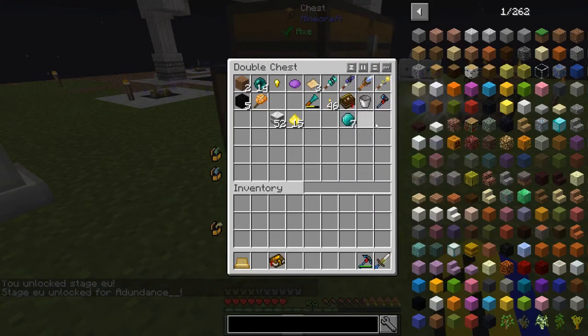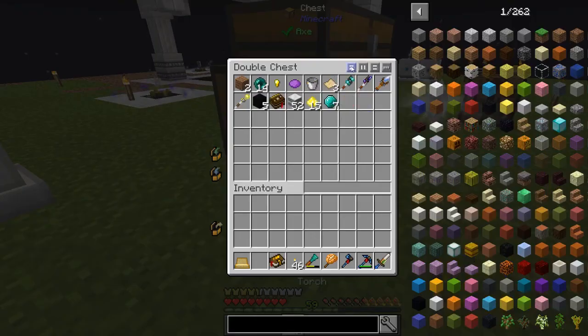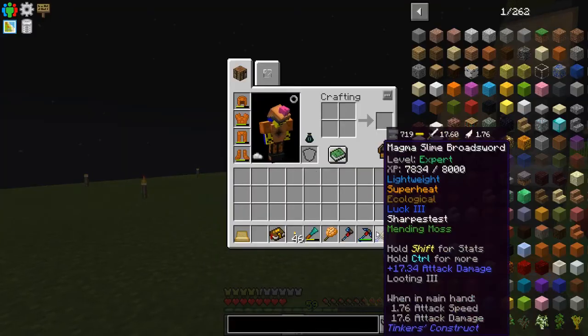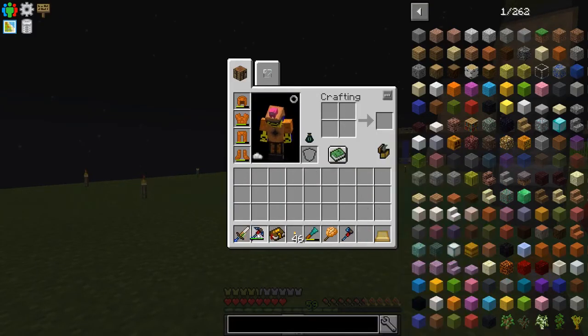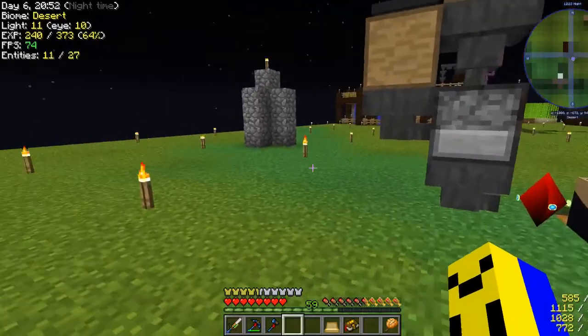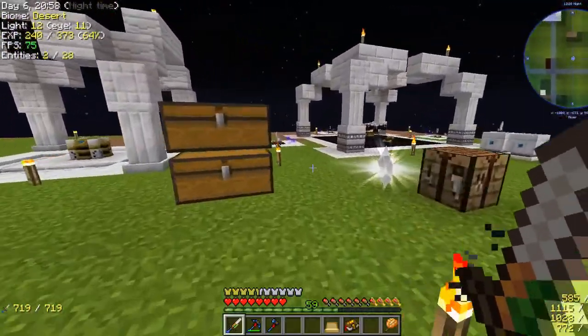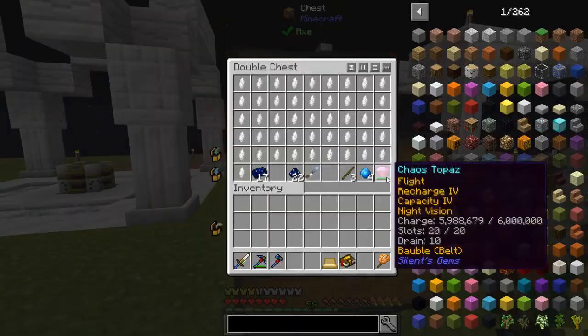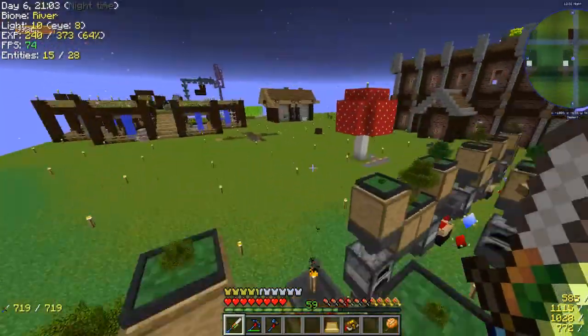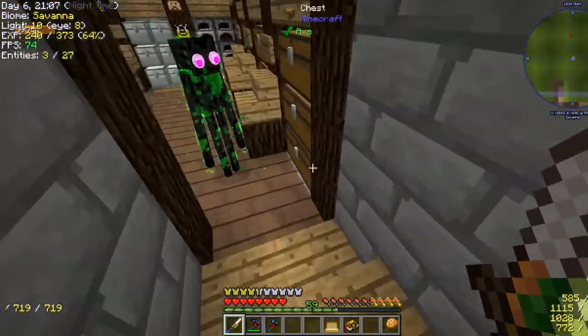Now I can take my stuff back out of this chest. I will be returning to Astral Sorcery eventually. But there are issues — it takes a lot. I need my Chaos Gem. It needs a lot of power to make all the marble I need to make this stuff, and I don't have a way of getting that power automatically yet.